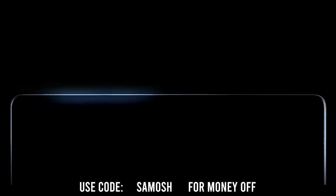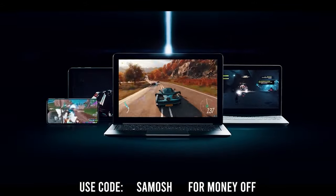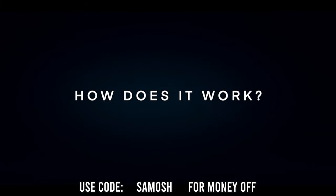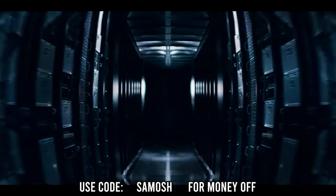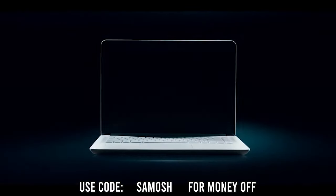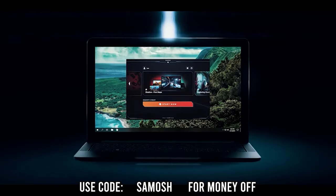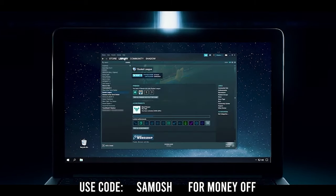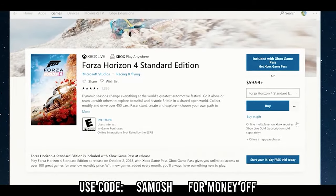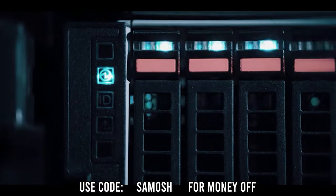If you're a fan of how the gameplay looked in this video, that's thanks to the long-term sponsor of the channel, Shadow. Shadow can turn any PC, tablet, phone or Mac into a high-powered gaming PC using cloud gaming. Unlike Stadia or GeForce Now, you aren't just paying for a big picture mode but a full Windows desktop client with top-of-the-range hardware located at your local datacenter. If you have an internet connection of 15 megabytes or more and want to give it a go, click the link in the description to visit their website. If you sign up using the code Samosh, you'll get money off your first month.